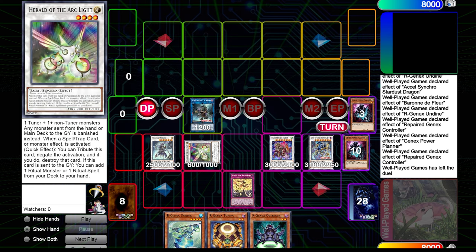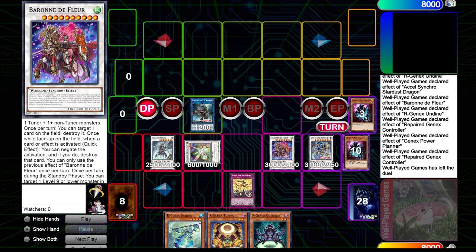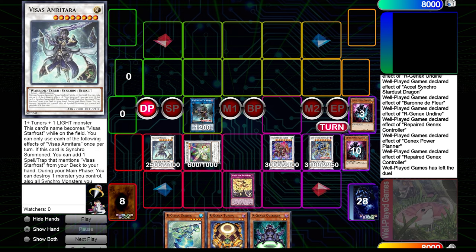That's one, two, three, a negate for every attribute that is not dark — five attributes — so that's eight negates off of just one opening hand. I know it seems kind of gimmicky; it's very much a glass cannon. I see people saying this is going to break the game, but I don't think so.